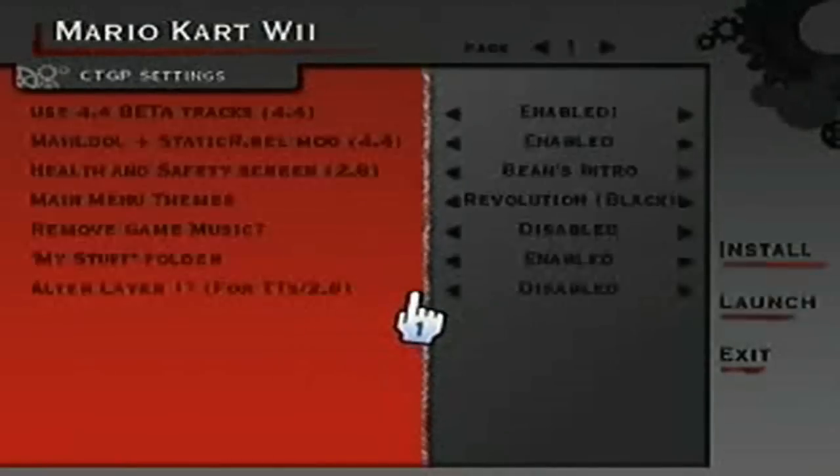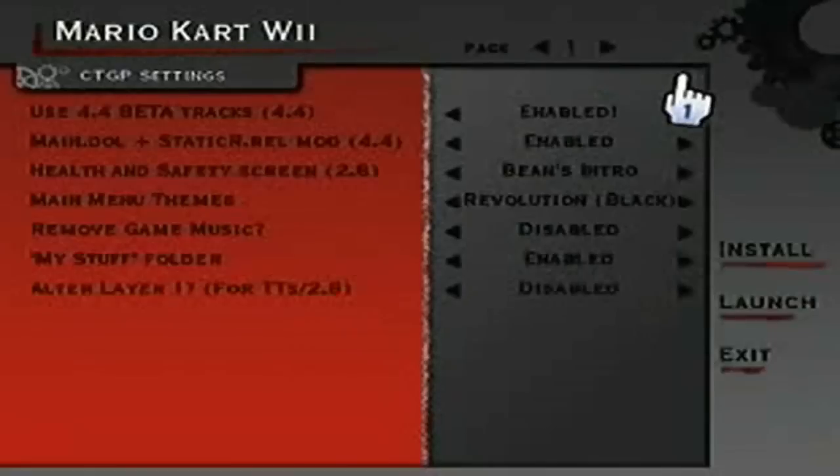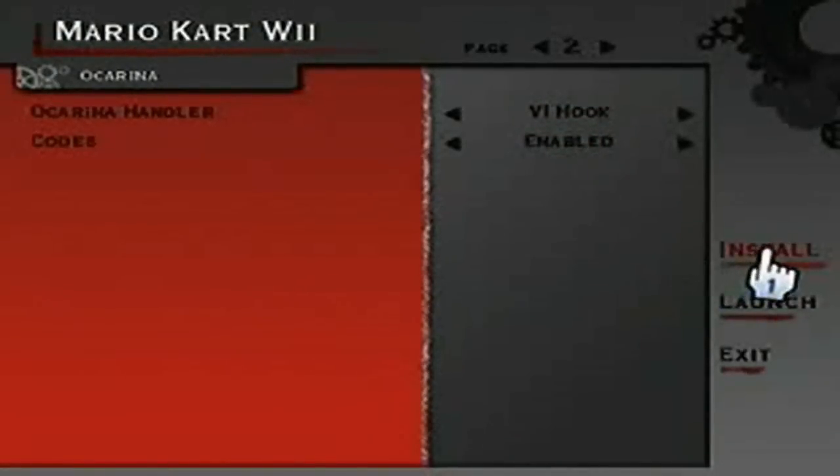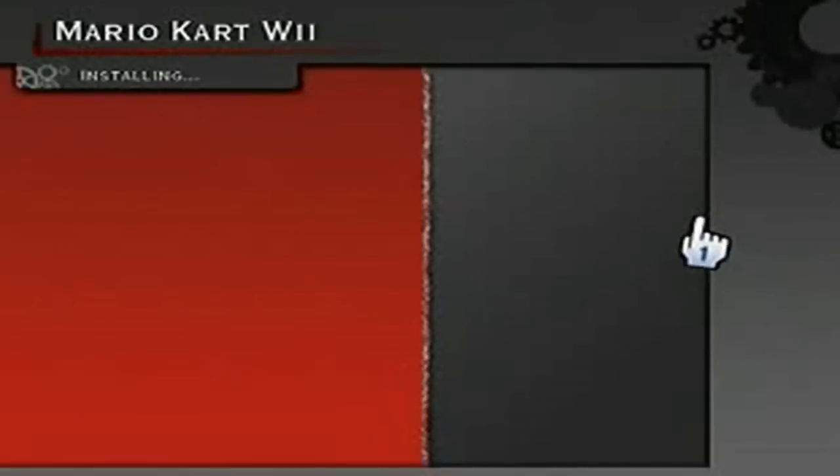After the graphics finish messing around, Revolution is going to load — Revolution being the primary method of launching custom tracks. If you've got the 4.4 download like I demonstrated, it's going to look something like this. Go to page two and change those two options to the ones shown, then click the Install button to put a Revolution channel onto your Wii menu so you don't have to click the exploding red envelope every time.